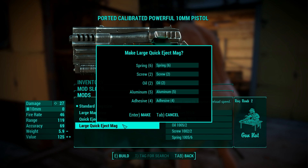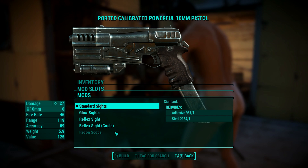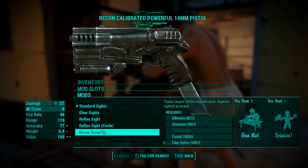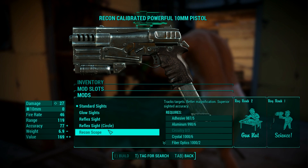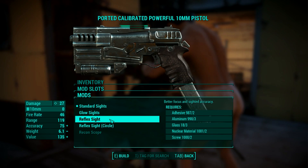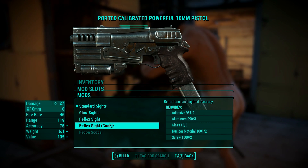Then we have the sights — the little thing that you look through when you aim. I actually forgot to get myself some circuitry to have the recon scope available, which is pretty much the only interesting one. It is a true commando mod that will help you track targets and is all around awesome, but it's gonna take a long time to gather those resources. I took the reflex sight since it seems nice. I don't like circles so I went with the normal one — they are the same, just an aesthetic difference.